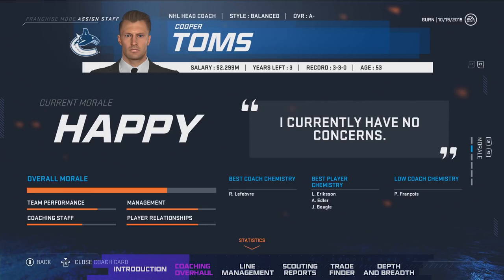Coaching staff is how well they get along with other coaches on the team. Player relationship is how well they get along with the players. The management morale meter is affected by the user most through our new conversation system. Players also have a satisfaction meter with how satisfied they are with the coaches — if that bar gets low enough, your star players will actually come and talk to you about potentially firing the coach, giving you the decision whether to keep the coach or get rid of some players to fit within the coach's system.